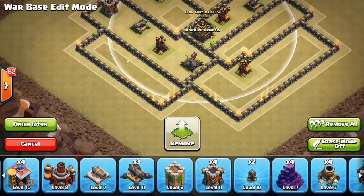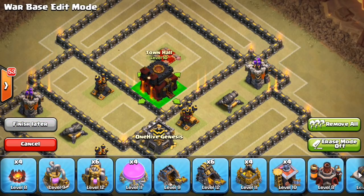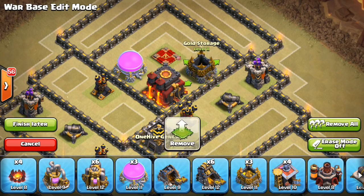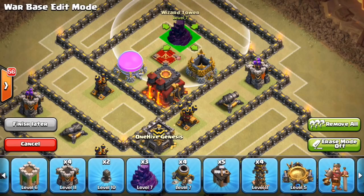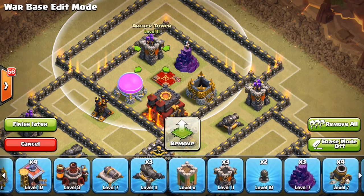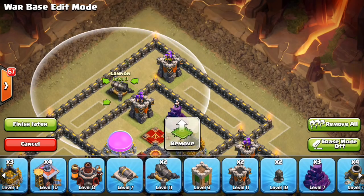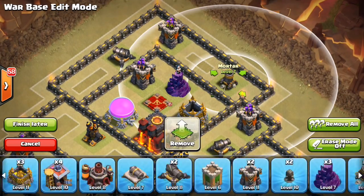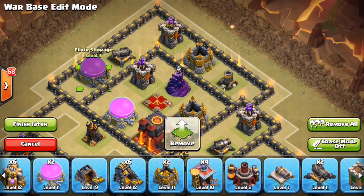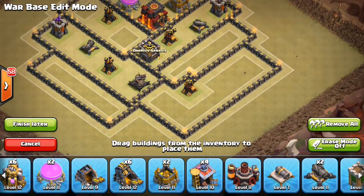The CC range is pretty solid on this base — no easy lure really that I can see. I like putting the town hall right here with just a little buffer between the Queen and the actual base itself, and then fill in some trash there. Going to throw an archer tower here and make sure there are no sneaky funnels. Putting a mortar here, another storage — the Queen area looks pretty good.